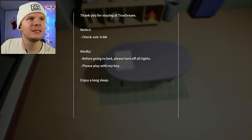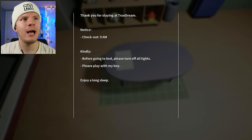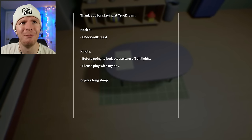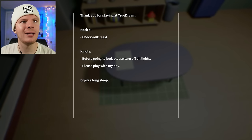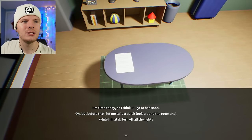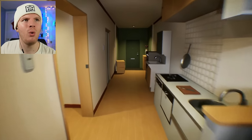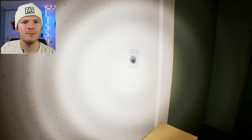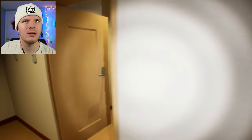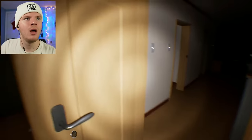What's this? A flashlight? What's this say? 'Thank you for staying at True Dream. Notice: check out at 9am. Kindly, before going to bed, please turn off all lights. Please play with my boy.' Who the fuck is your boy? 'Enjoy a long sleep. Please play with my boy.' What's that about? Never mind. I'm tired. Let me take a look around the room and turn off all the lights. Who the hell is your boy? Okay, so this is like an inn, like an Airbnb. Is that your boy in the picture? I don't want to fucking play with him. Let's go to bed.